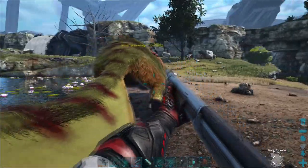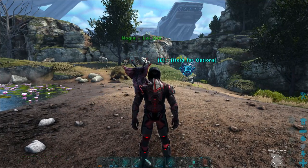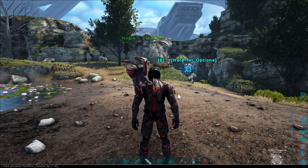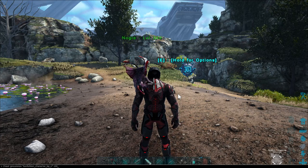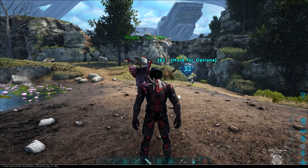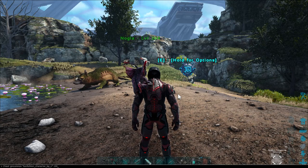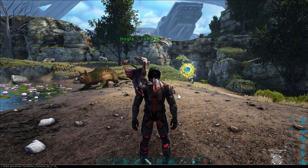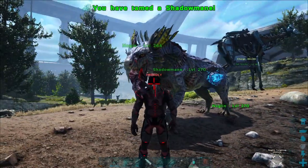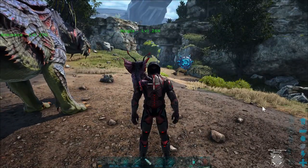The next code is for the Shadow Mane — really easy, guys. I'll put it in the description, just copy and paste. The command is 'cheat GMSummon LionfishLion' — funny name — with character B, P, C, and then the level number. I'll do 180. Wow, this guy looks cool! That looks great. Alright, that's the Shadow Mane.